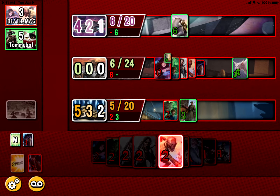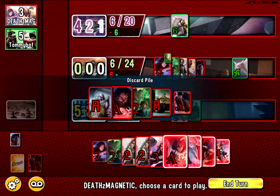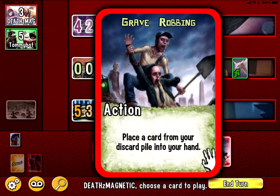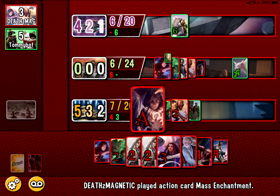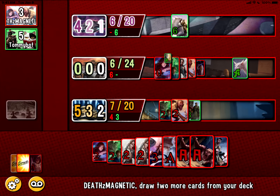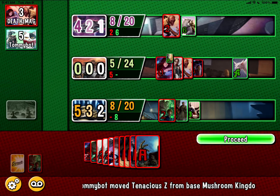Let's draw two cards and see what we get. I need to get the tenacious Z out so I can start playing it from my discard pile. Two extra actions — will that help me? Place a card from your discard pile into your hand. I don't have any minions in my discard pile yet. Let's try this, okay — we'll continue. I moved one of my cards — and got rid of my zombie there.